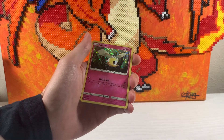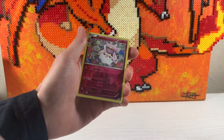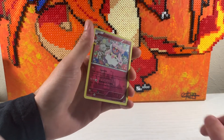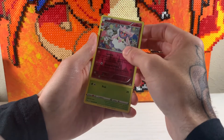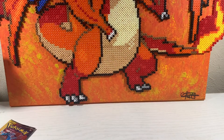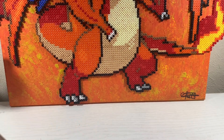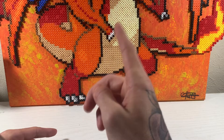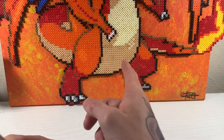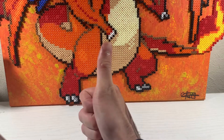Cutiefly also McDonald's holo, got Diancie from Generations Radiant Collection, and Grookey - oh bless him, we've got all three Galarian starters there! Good news is I got some nice cards there and also he's made some more custom boosters so there'll be another video soon. Anyway guys, hope you enjoyed this - thank you very much for watching, stay safe!